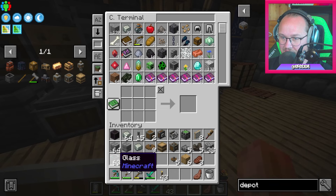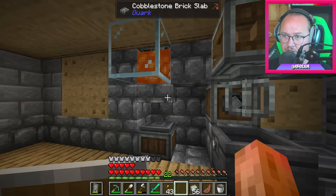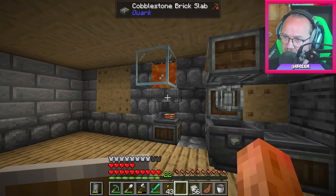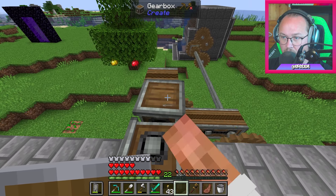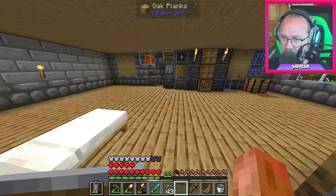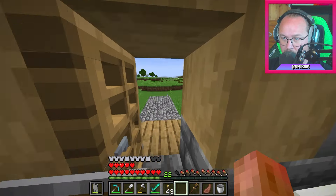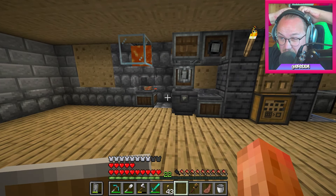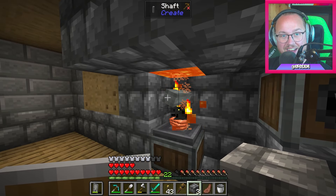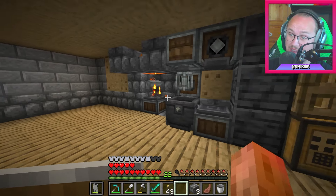Det här blir ju inte snyggt — det blir otroligt fyllt. Om jag har ett block där, men det ska blåsa igenom här. Blåser det åt fel håll? Om man gör sådär istället — för om snöret är åt fel håll så sugs det in. Den här sitter i vägen; då var det rätt håll från början. Jag satte bara en shaft här och det verkar funka bra. Nu har vi en smältmaskin!